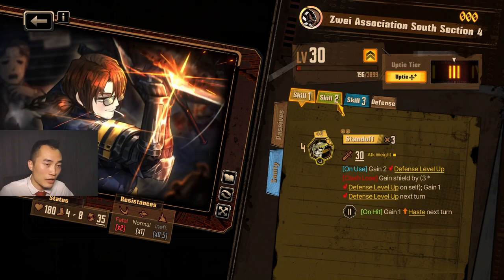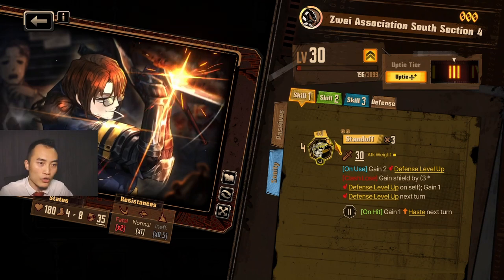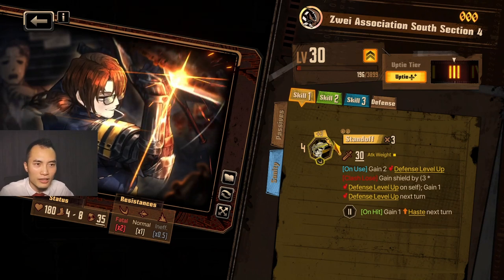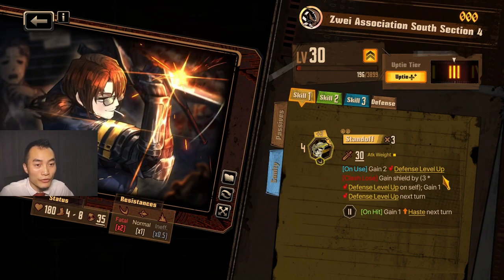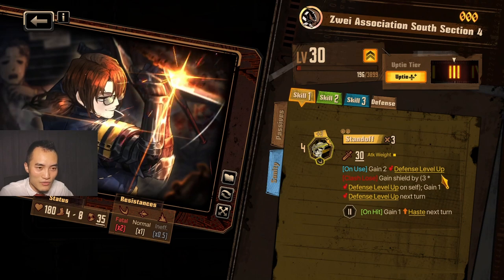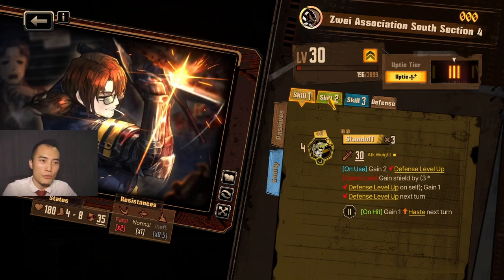His first skill is Standoff. It's a 4 base with plus 3 on coin flip, so it can go up to 10, which is kind of on the weaker side. On use gain 2 defense up, clash lose gain shield by 3 times defense level up on sub, and gain 1 defense level up next turn. On hit gain haste next turn, so he can get faster and a little bit more tankier.